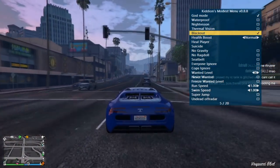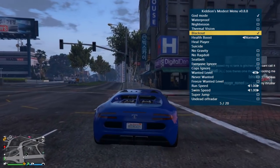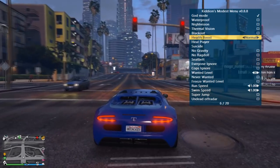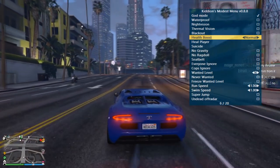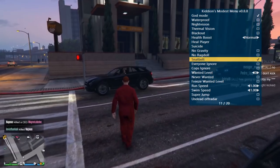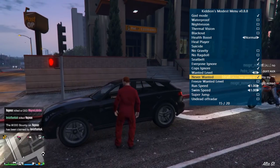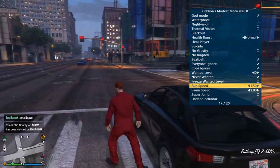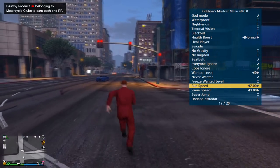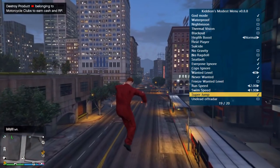Blackout — oh, it turns off all the lights just like that, just like in Watchdogs. That's actually pretty sweet. No gravity — okay, maybe that doesn't work in online. Seatbelt of course, cops ignore, never wanted — so I don't get the ops on me. Let's change run speed to double, just like that.